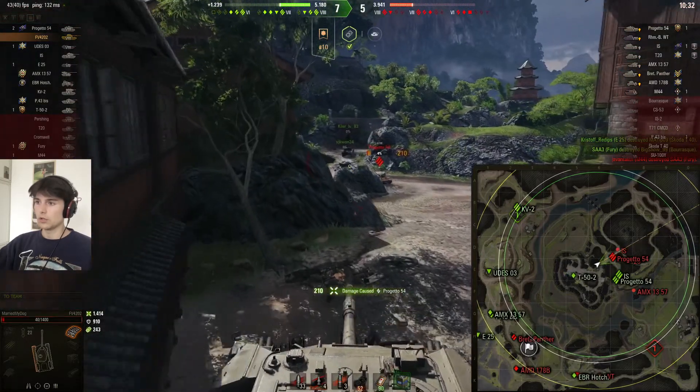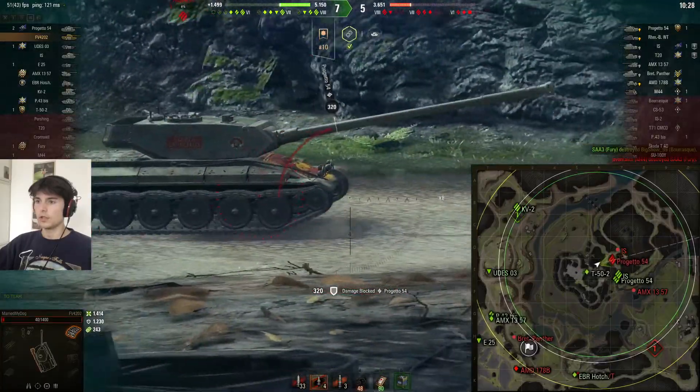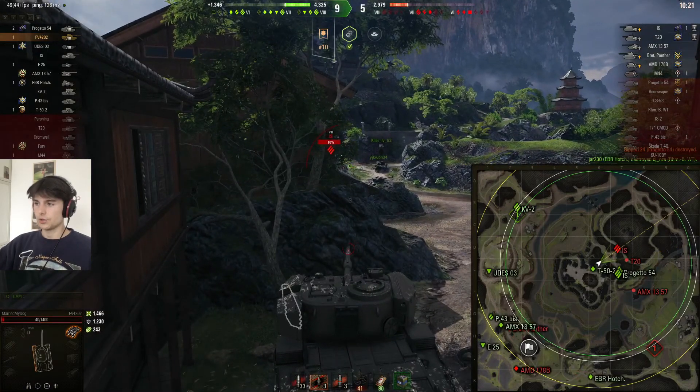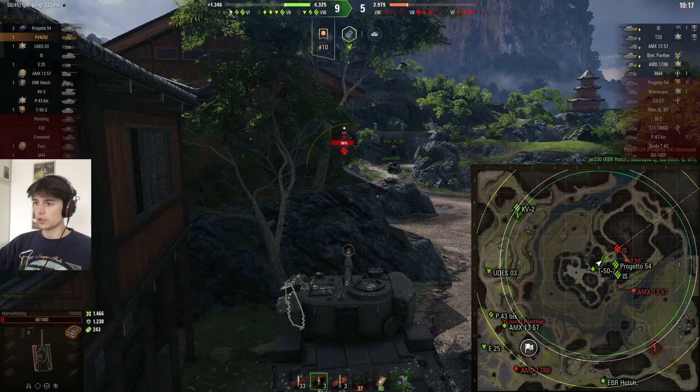You'll see him underestimate my reload — there he is and I low-roll, so he thinks okay he fired, I'll move up — he doesn't realize how fast my reload is. I take him out. The pressure is pretty much off right now and the score is looking relatively good.